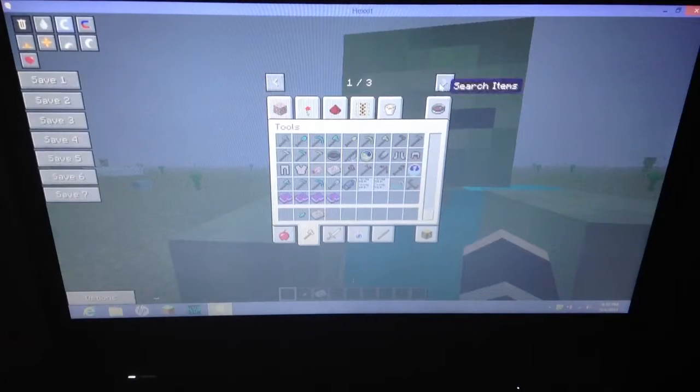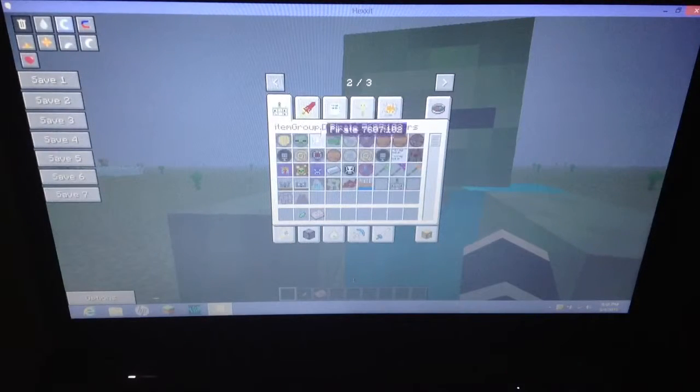As you can see there are arrows here — this is page one out of three with the normal stuff. Number two is item group dungeons, like generating things.